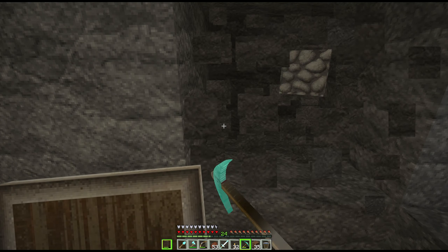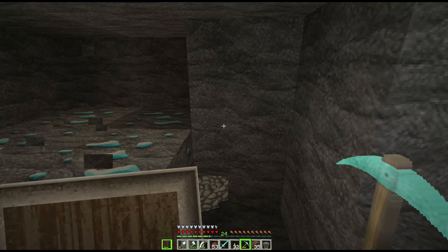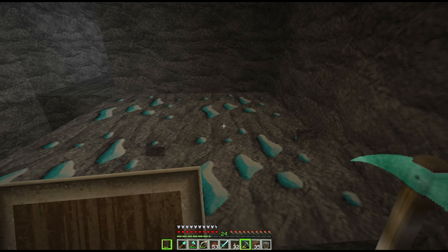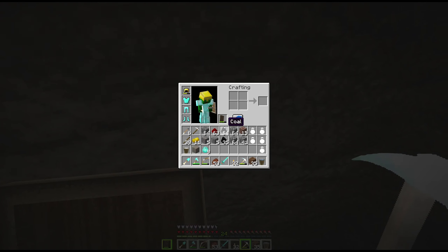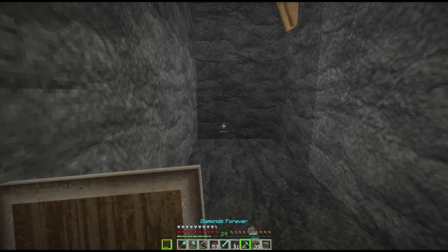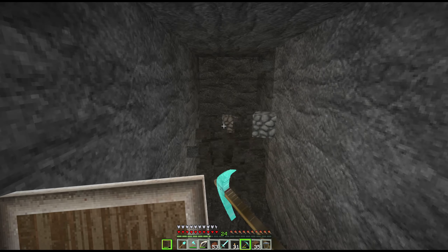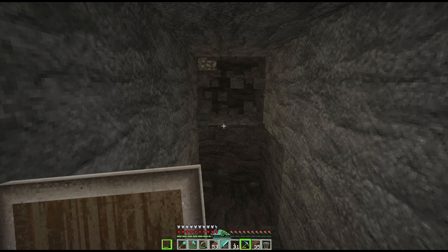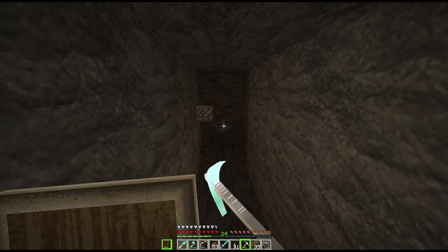I just want three diamonds — that's all, just three — so I can get back to the nether and get my stuff. And diamonds — there we go. Hopefully it's enough. Because we have fortune on this thing — four blocks — nine diamonds! I am happy with that. So let's just finish this row and make our pick.